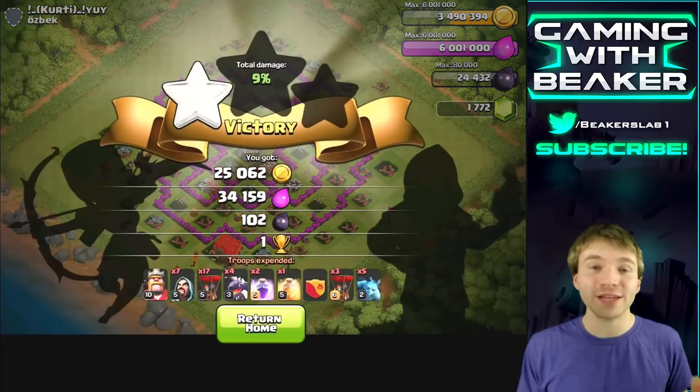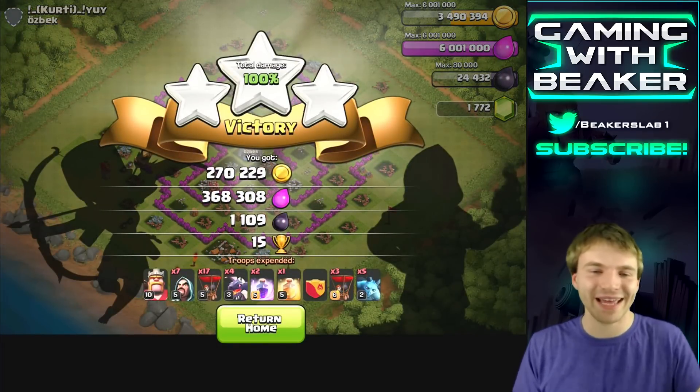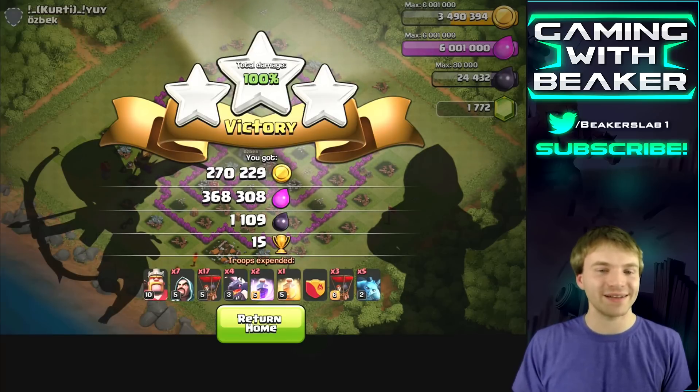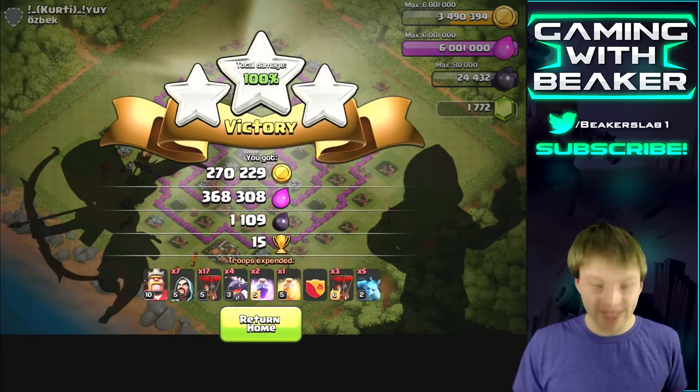You're able to take out one air defense with a few troops and the king, another air defense with a few balloons — and then who's gonna stop us? Three-star! Really fun raid, I had a lot of fun doing that. I'm gonna do that again in a little bit. Great loot, just what we needed — that'll get us almost halfway to another wall.